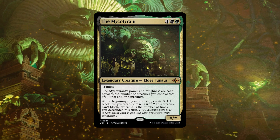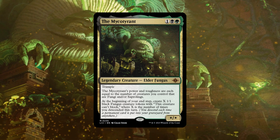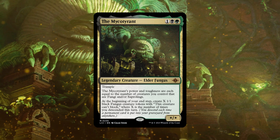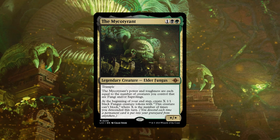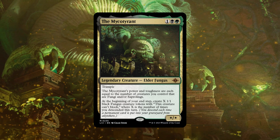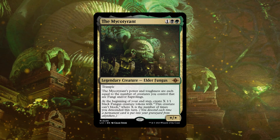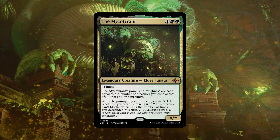Other permanents — whether they're in your library, on the battlefield, or even discarded from your hand — can trigger this as well. Obviously with the Mycotirant, the more creatures you have on the battlefield that are saprolings and fungi the bigger it's going to be. After playing the Last of Us game and watching the TV show, nothing scares me more than fungi, especially the way cordyceps latch onto their host. Based on this card's flavor, it's basically similar to cordyceps — when permanents enter the graveyard they become fungus on the battlefield.